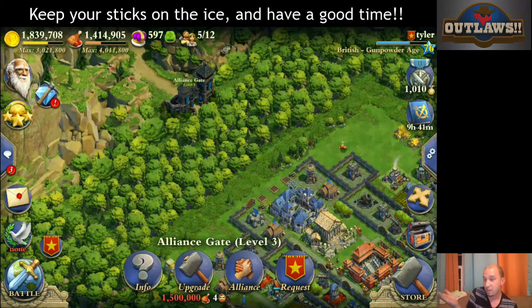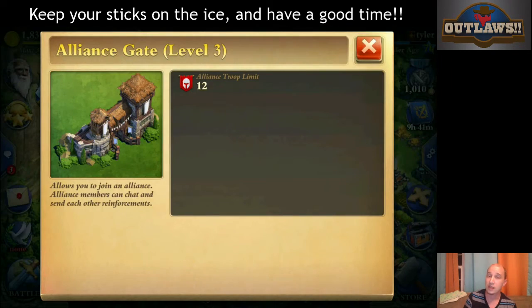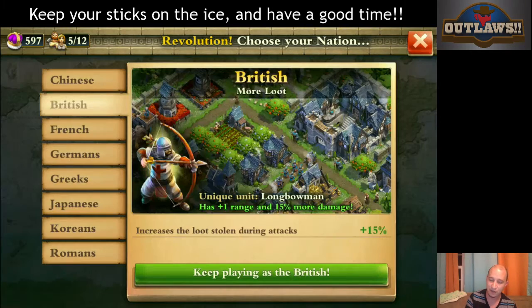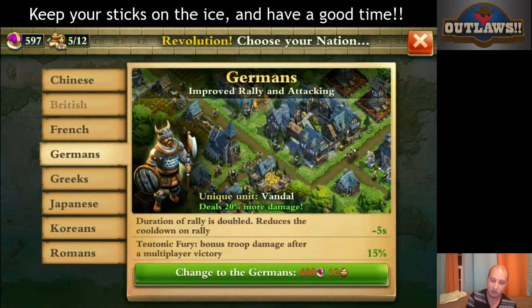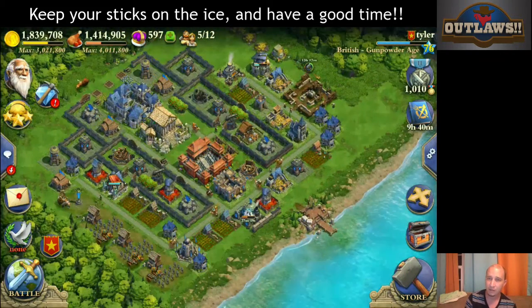To cover what we have gone over: war fills — start with your siege, and always communicate with your teammates as to whether it is okay that you fill. Check your alliance gate to see how many troops you can actually receive. Check out the advantages and disadvantages of the different nations, and request the appropriate troops — be specific. I hope you enjoyed this video. Don't forget to click like and subscribe down below. Keep your sticks on the ice and have a good time.